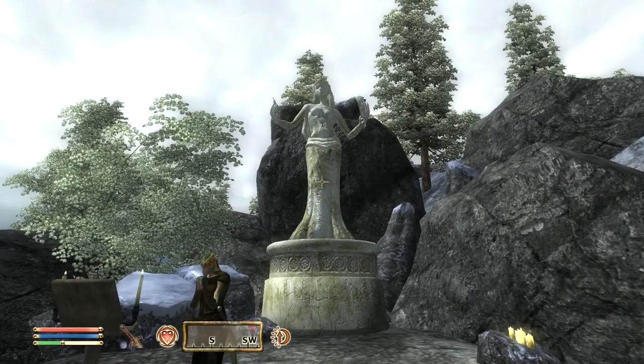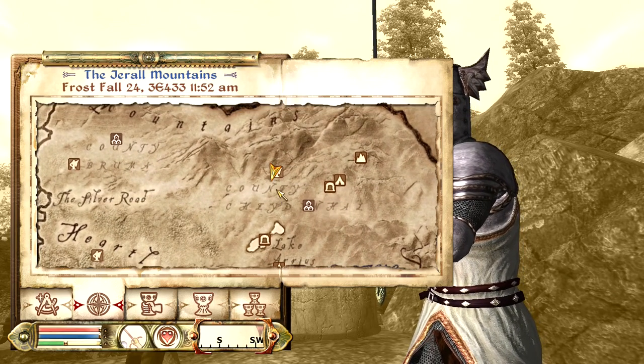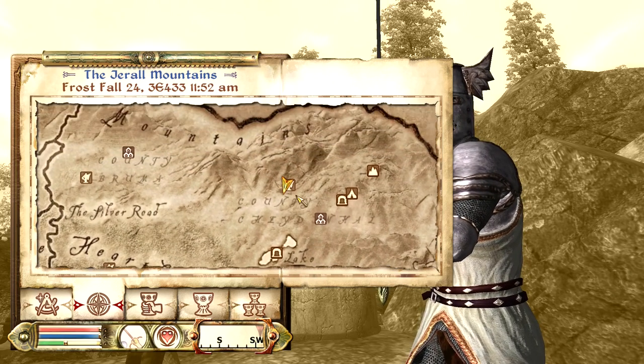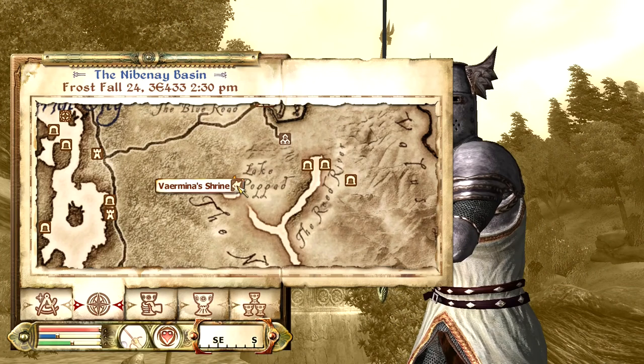The next Daedric shrine is the Shrine of Azura. This one's going to be found north of Cheydinhal, right above the inn and the T in 'County Cheydinhal,' and also to the north of Lake Arrius, right under the inn and mountains right here.